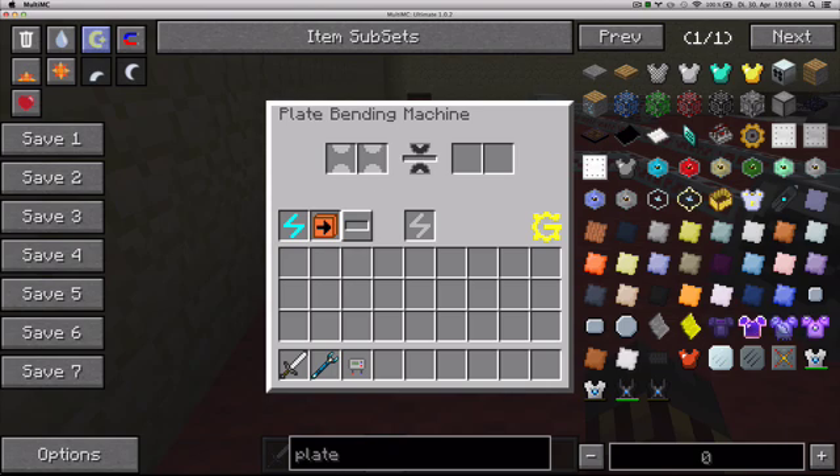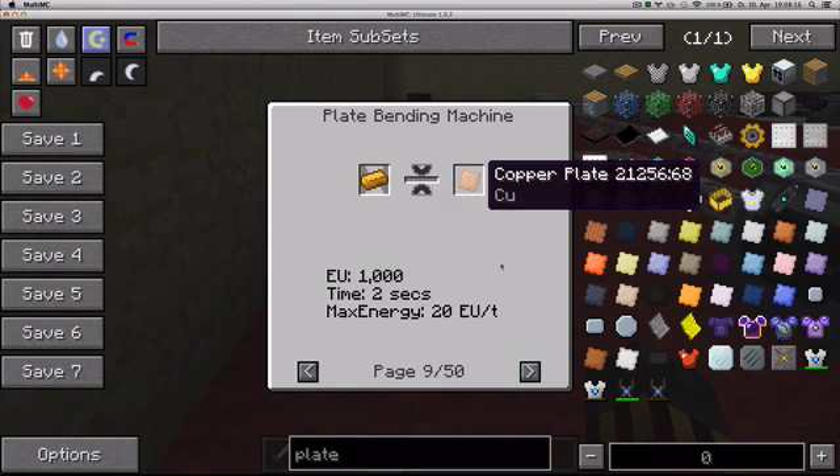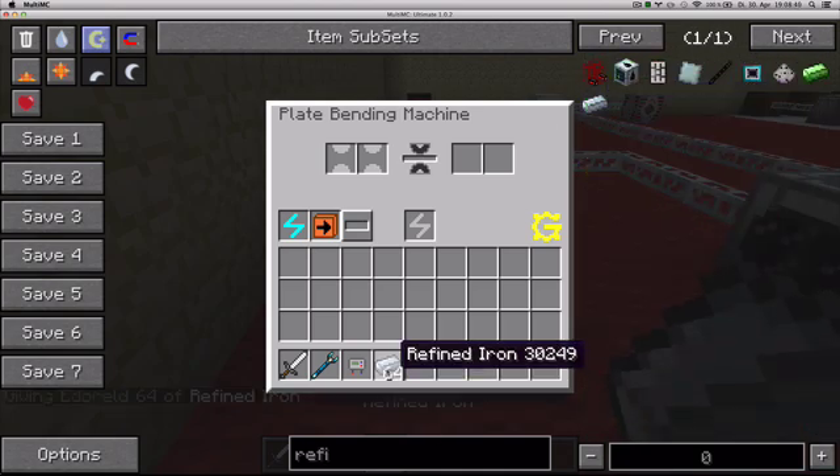What does the plate bending machine do? Well, if you click on the sign in the middle that says recipes, you can see all the recipes — all the things it makes. It mainly makes plates from ingots: platinum plate, electron plate, infer plate. You're gonna need a ton of plates for many of the recipes in this mod and even in other mods, because GregTech likes to change recipes from other mods. How it works is really simple — you just give it a piece of whatever you wanna make a plate of, and it makes it for you. It doesn't take long, doesn't take a lot of energy, and you can just grab it.